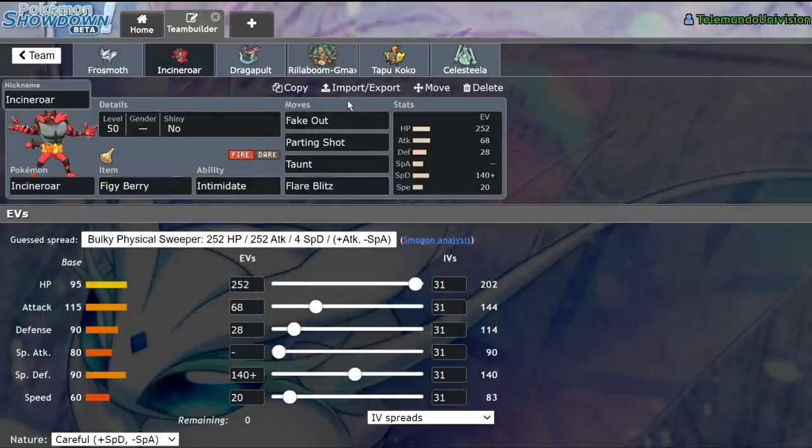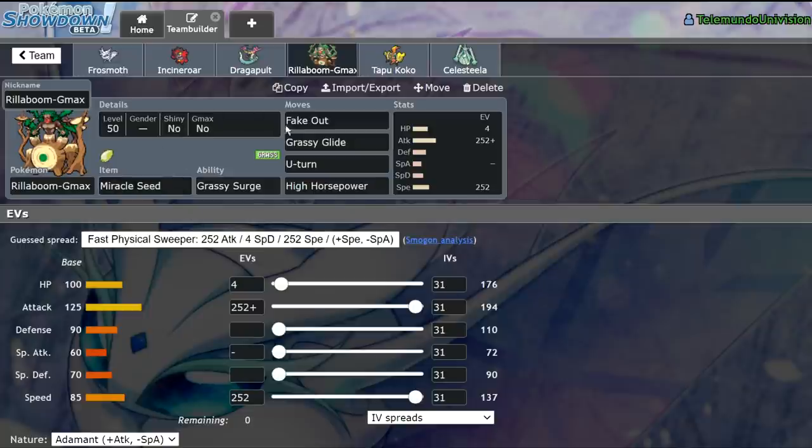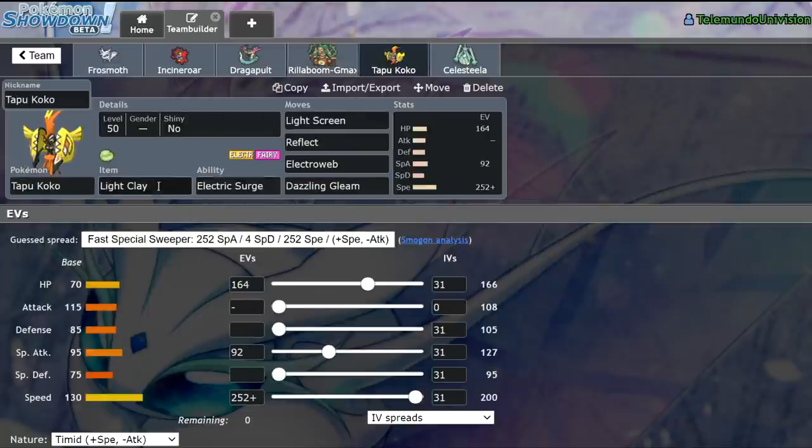We have Incineroar with Fake Out, Parting Shot, Taunt, and Flare Blitz — a very bulky set. We have Life Orb Dragapult, a standard fast offensive set. A fast Miracle Seed Rillaboom. We have Light Screen Tapu Koko. The reason I'm using Screens Tapu Koko instead of Alcremie on this team is because I didn't have a Tapu Fini or any other fairy, meaning I had no switch into Urshifu. So I felt comfortable using Tapu Koko instead, and it's been working out pretty well. We have Light Screen, Reflect, Electroweb, Dazzling Gleam — really nice utility, especially for speed control.